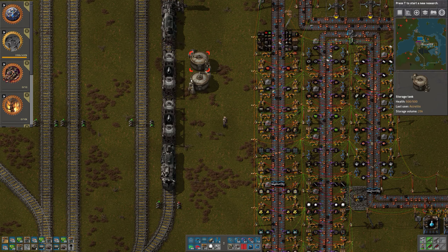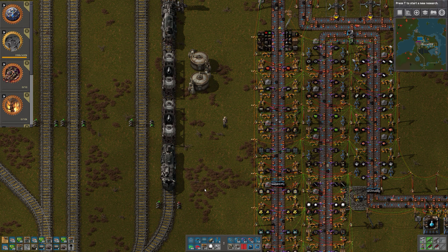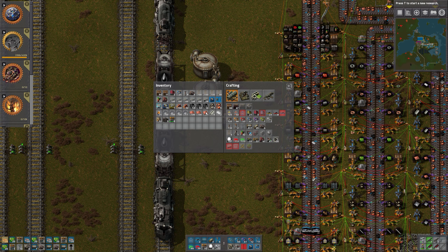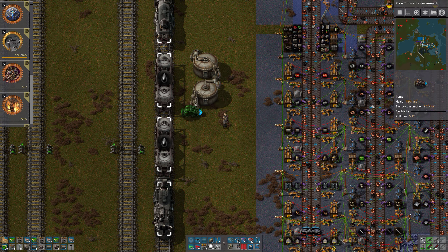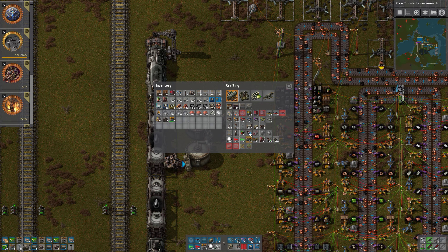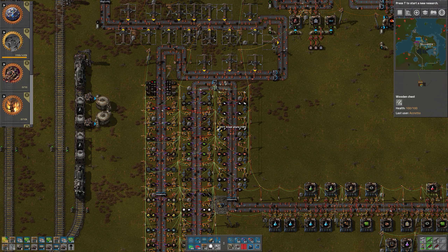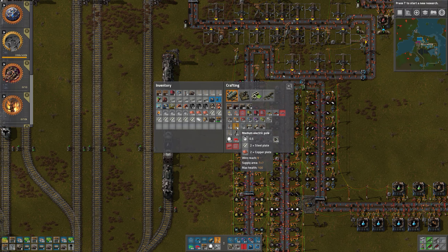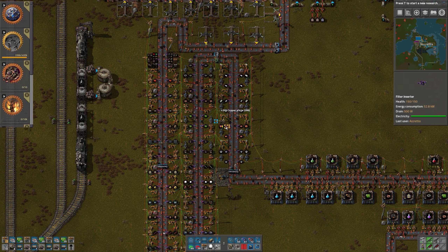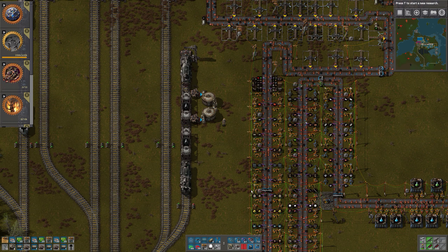We need two more pumps as well, because of course I'm going to do the same at this station - there's no reason to have it set up one way in one station and another way in another. We have quite a few things to get produced before we get there, so let's set up what we can. We need more medium power poles - I guess it's steel, we don't have a lot. Let's grab a bunch of that and some copper as well.